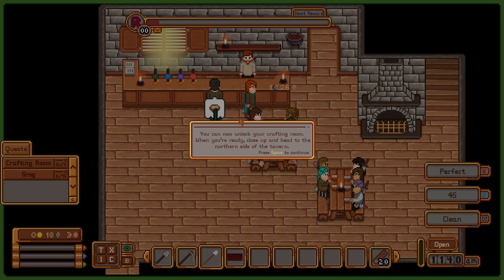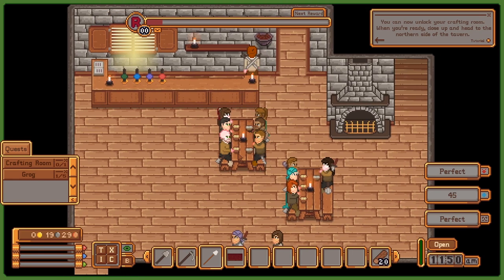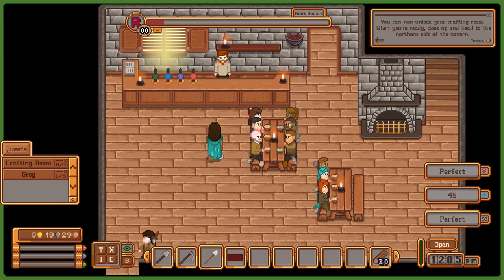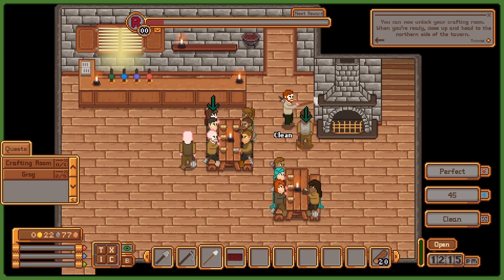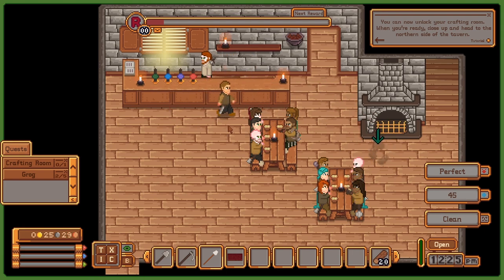I just completed a quest and I got a floor mat, and unlocked the crafting room which is the door to the right of me. Here I can actually brew different beers and create soup. More dirt—it seems to never go away. For this quest it seems like I need to serve four more mugs of grog. Both tables have gone dirty—looks like dirt has struck again.